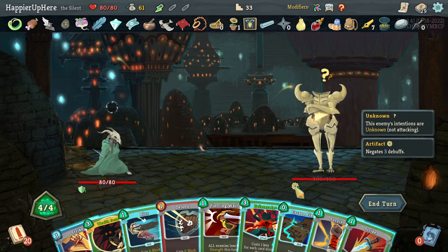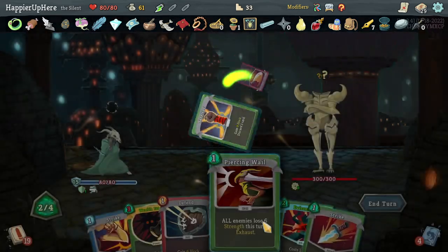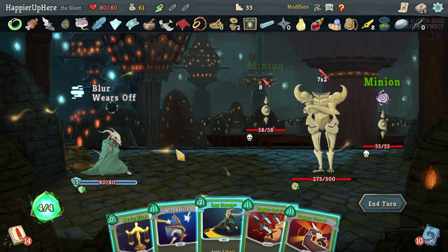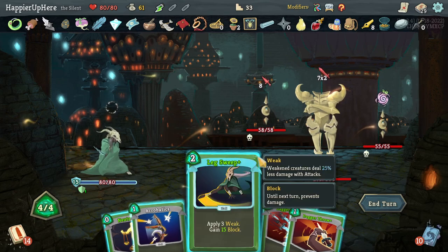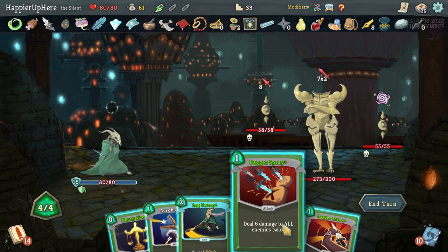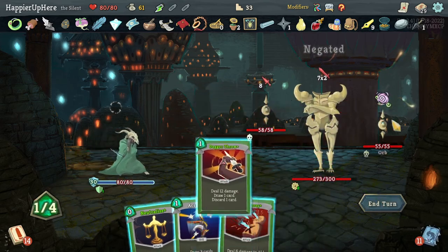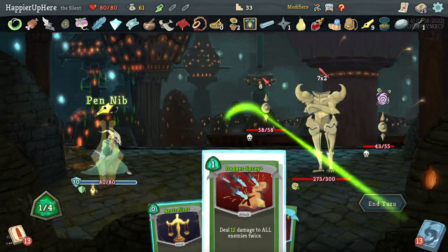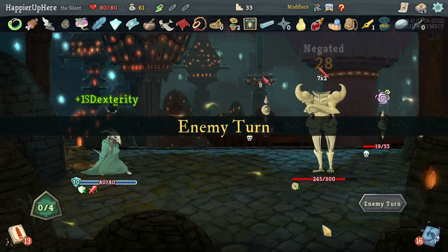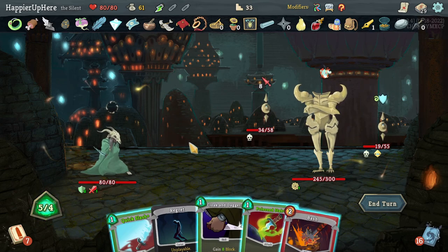Let's do Escape Plan, Blur, Survivor, and Eviscerate. I'll keep some block for next turn. I do have double damage coming up soon. Leg Sweep, then Dagger Throw, then double damage on the Dagger Spray, then Neutralize. Now I just need to draw Wraith Form for the second time in this fight.